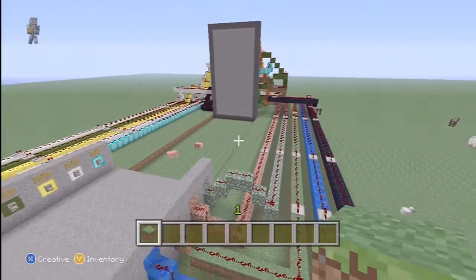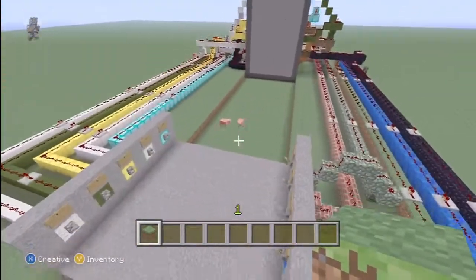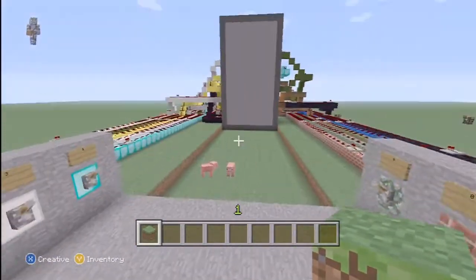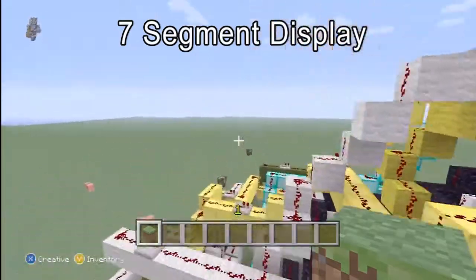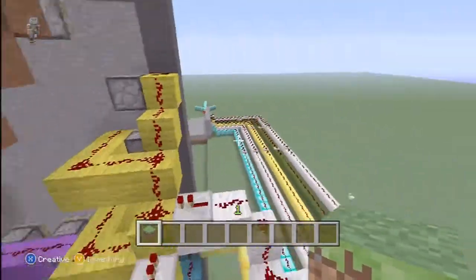Hey, what's up guys? It's UmishDay3 here, and I got a cool little Minecraft thing I made. I actually made two things, but I'll show you this one first. So basically what this does is it's a seven-segment display with this ridiculous rat's nest of redstone and junk here.